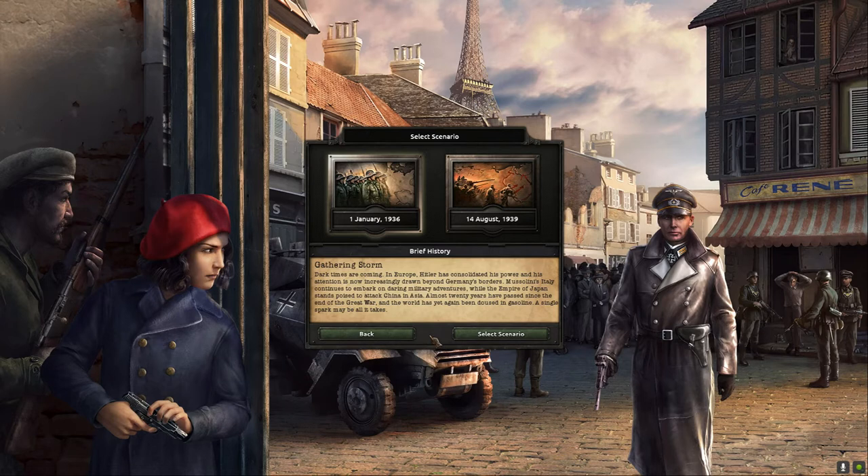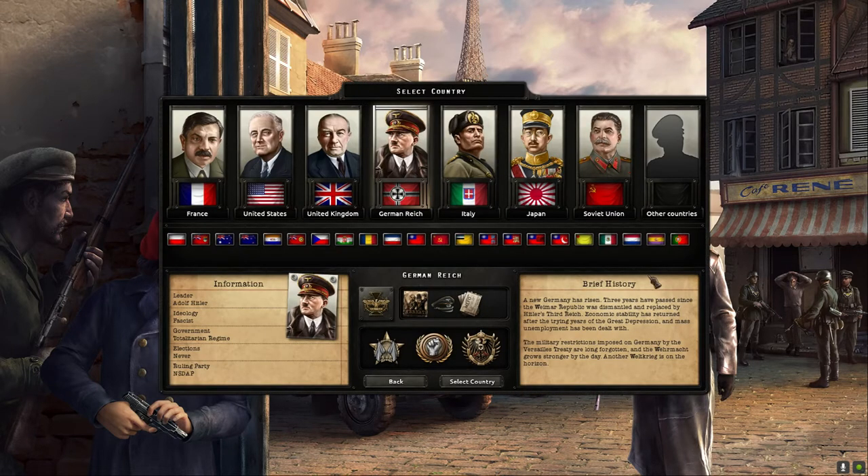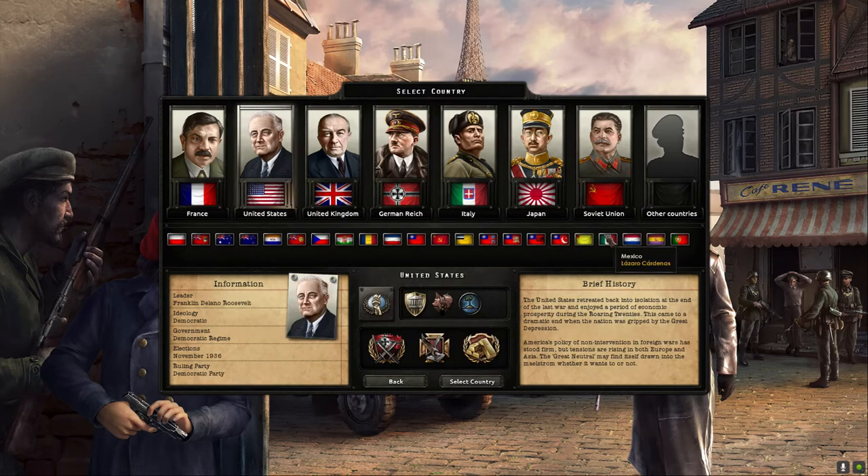One of the hard things I struggled with as the USA is you have a lot of downtime at the beginning — you're not immediately stuck into war. It's a delicate balance of moving your economy forward, because if you get it wrong in the beginning you will never be able to pull off D-Day. We're going to start in 1936, one episode per year, so this episode covers '36.